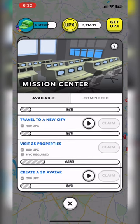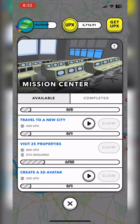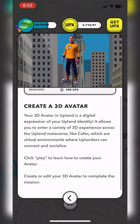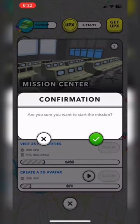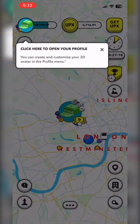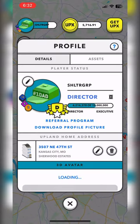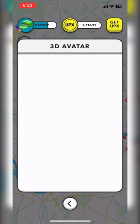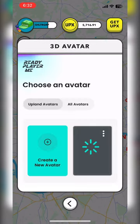So then I go and try to do a different one to see if I can initiate one. I try 'Create a 3D Avatar.' Now I already have created a 3D avatar as you'll see, but I'm going to go ahead and go through the process of the training to complete it and then collect the epics and close it out, so it won't keep telling me to complete it or prompting me to do that once I've done it.